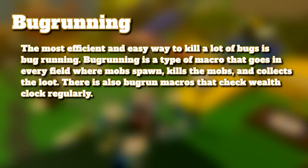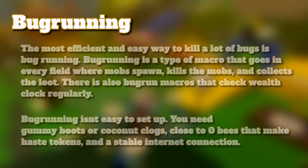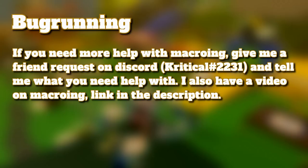The most efficient and easy way to kill a lot of bugs is bug running. Bug running is a type of macro that goes into every field where mobs spawn, kills the mobs, and collects the loot. There are also bug run macros that check the wealth clock regularly. Bug running isn't easy to set up — you need gummy boots or coconut clogs, close to zero bees that make haste tokens, and a stable internet connection. If you need more help with macroing, give me a friend request on Discord.